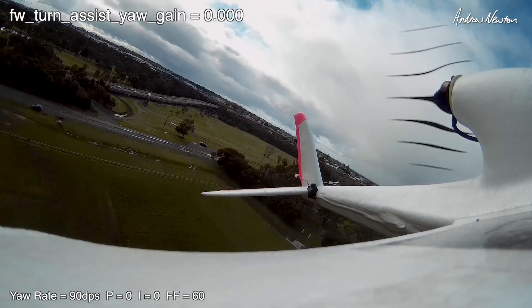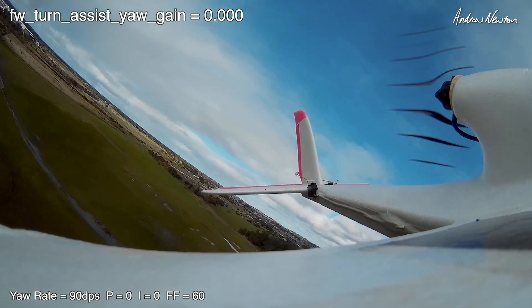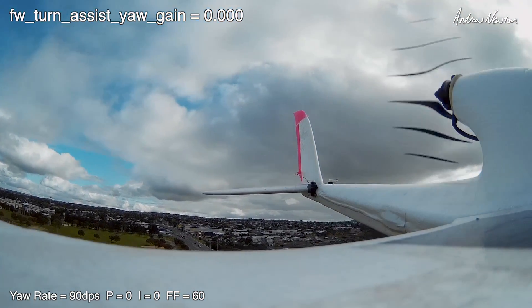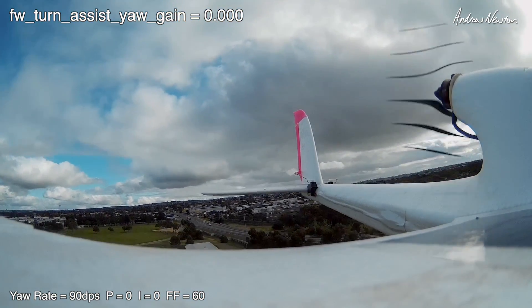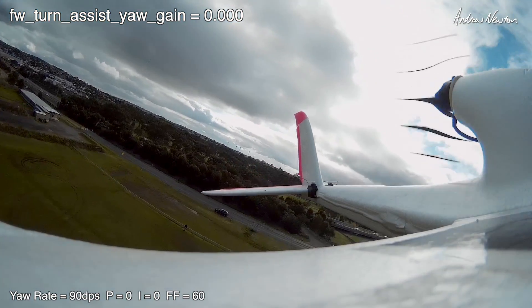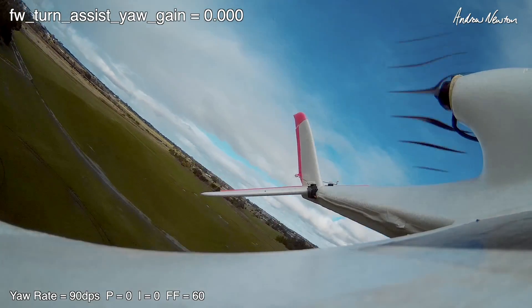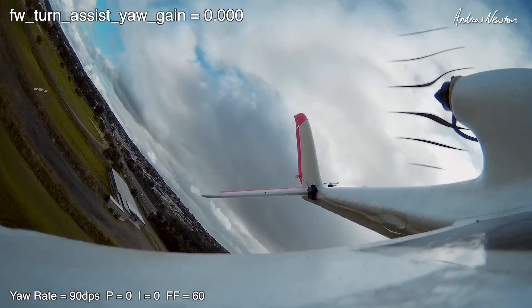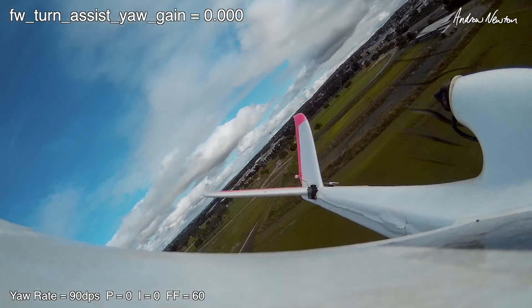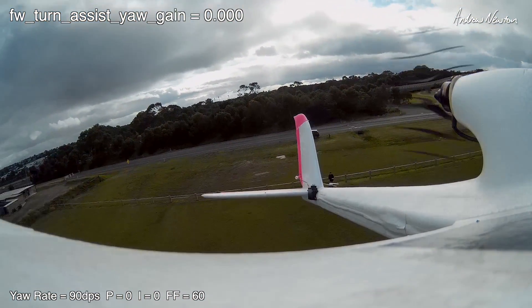Loiter mode, position hold. Same again — lovely. Smooth flat turn, slightly banked. Yeah, that's good. There you go — I don't want turn assist. Turn assist is off for me now. I'm happily flying around bank and yank in acro mode. I can add some rudder if I want for a coordinated turn, or not, as I want. That's how you fly. That's how it should be for fixed wing.